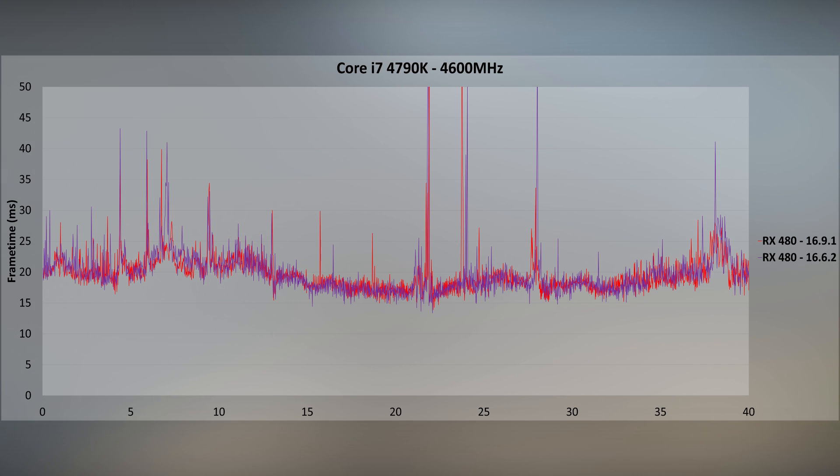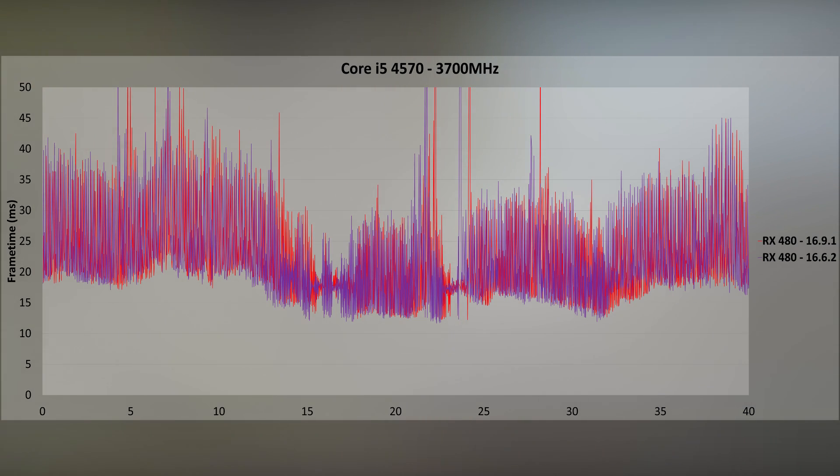Looking at frame times on the i7 at 4.6 GHz, things are rather quiet with occasional large spikes present on both drivers. 16.9.1 is a tad better with fewer spikes and dips not going as low sometimes. Moving to the slower clock Type 5, all hell breaks loose — the variance is huge. This area is just stupidly CPU-hungry.